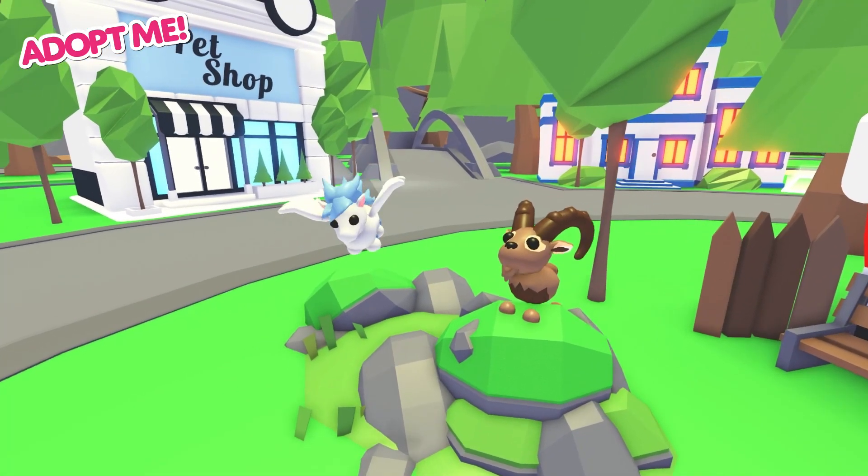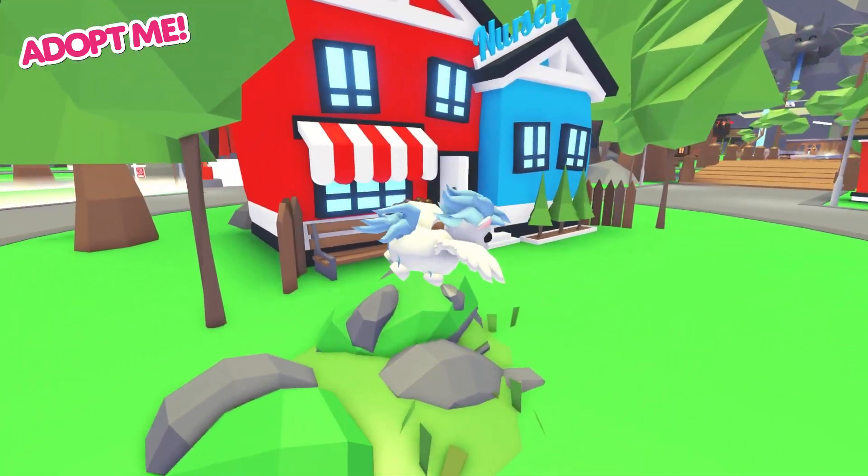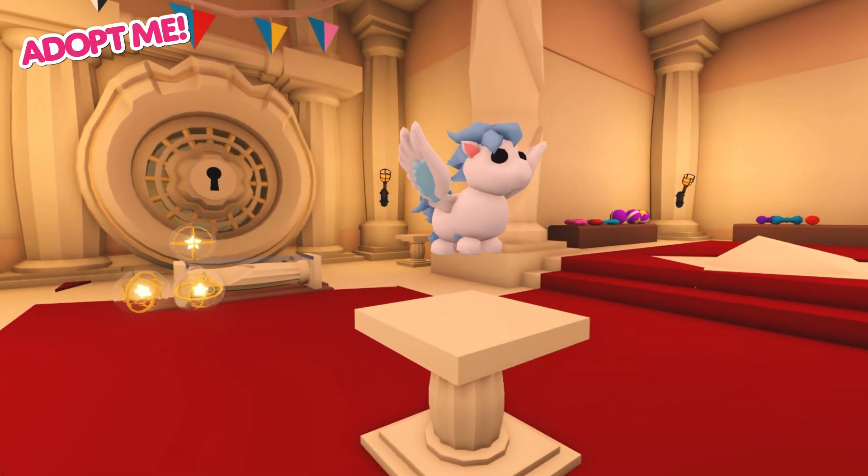You'll be able to find both the legendary Winged Horse and the rare Ibex outside the nursery, where they're just waiting for you to adopt them. You can also find the Winged Horse on both the shop tab and in the pet shop.